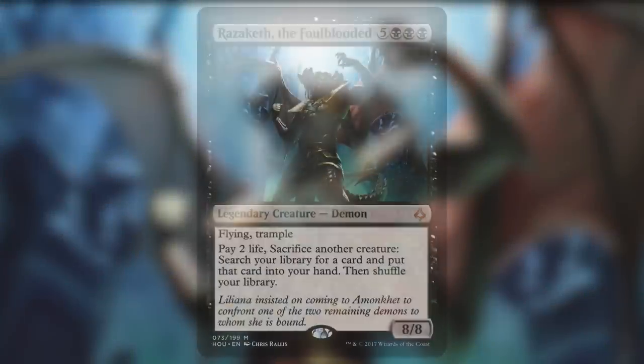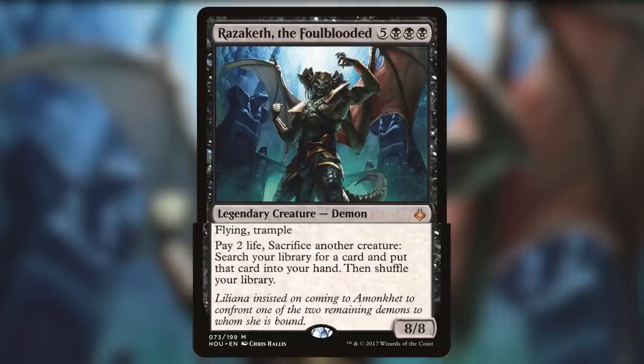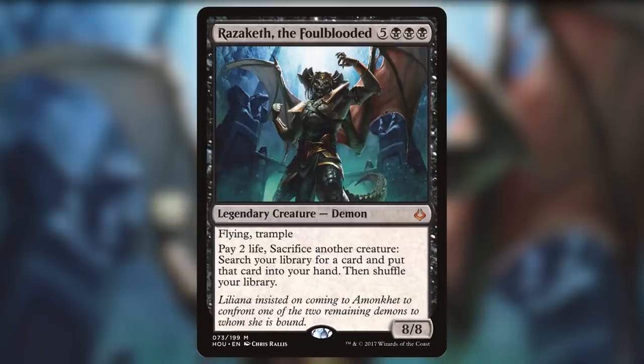Number 10 on our list is Razaketh the Foulblooded. This card is 5 and 3 black for an 8/8 legendary demon. It has flying and trample and reads: Pay 2 life, sacrifice another creature. Search your library for a card and put that card into your hand. Then shuffle your library. Razaketh is one of the strongest demons Liliana Vess made a pact with. He was located on Amonkhet, where he guarded the Gate to the Afterlife for Nicol Bolas.